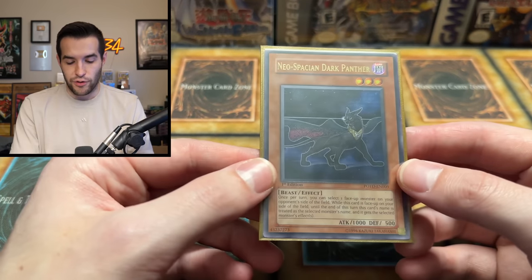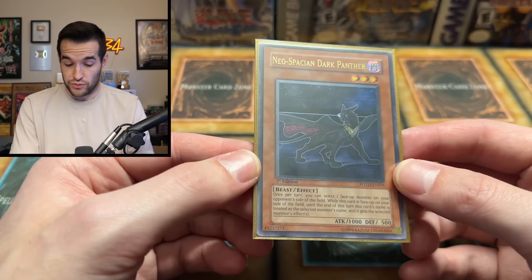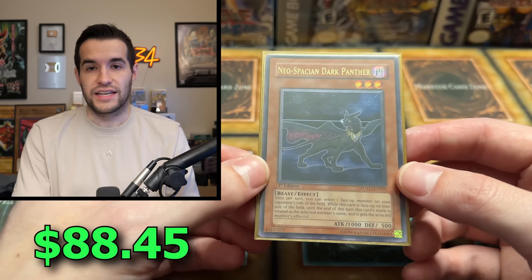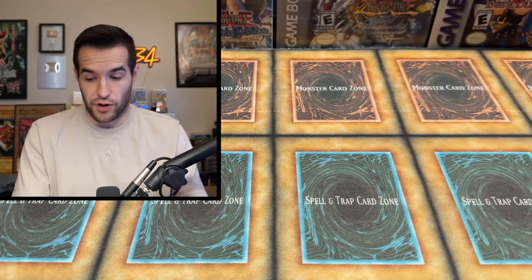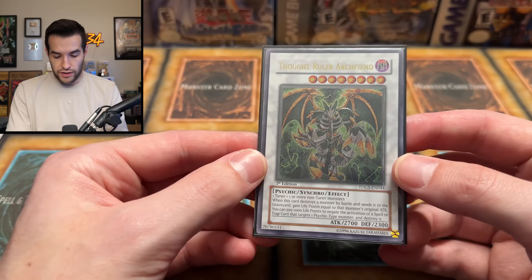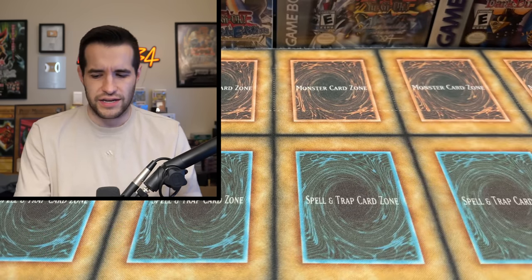Here's one I'm not sure about — I don't know if this is Edison or what deck was using it. You'll have to let me know in the comments. Neospatian Dark Panther — it's a pretty expensive card, which would make sense if it's actually playable. I don't know what deck it goes in, to be honest. Dark Panther — very cool, expensive card, but I really don't know where it's used. We've got a Thought Ruler Archfiend, Ultimate Rare, also a beautiful looking card. I think that one was from Crossroads of Chaos.